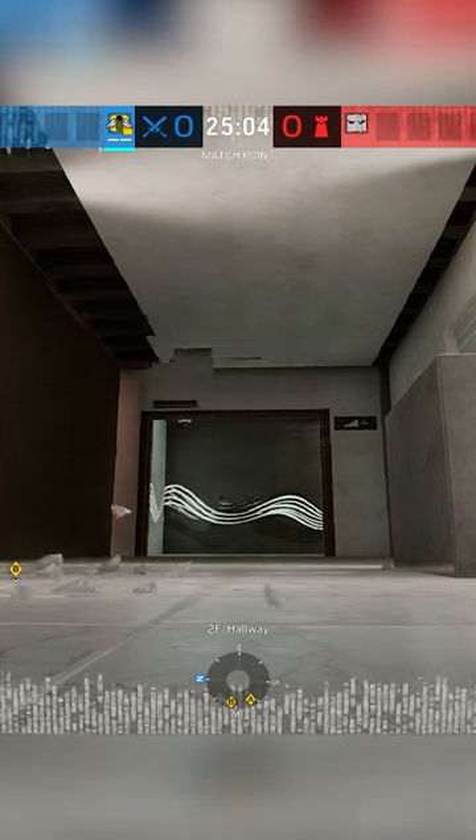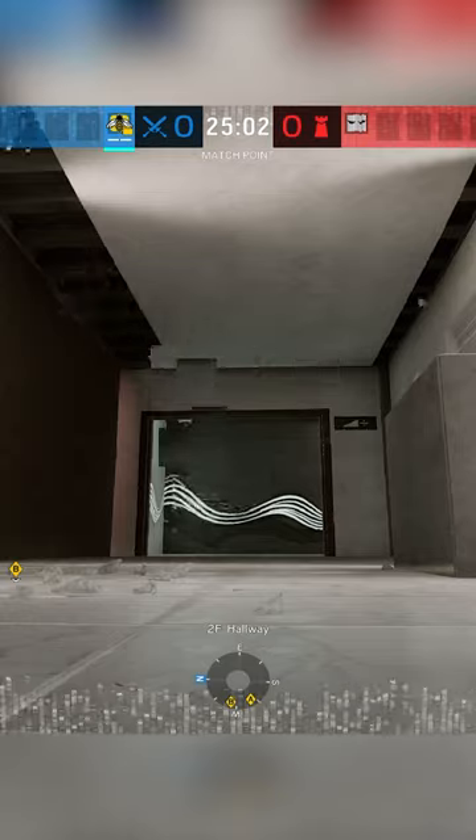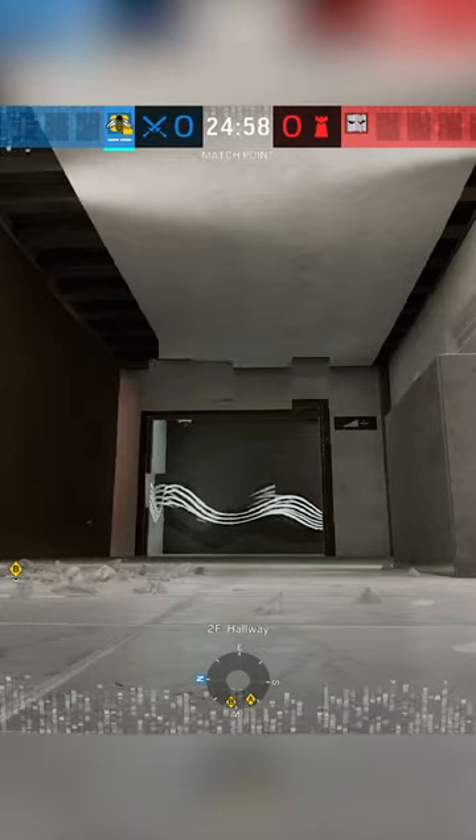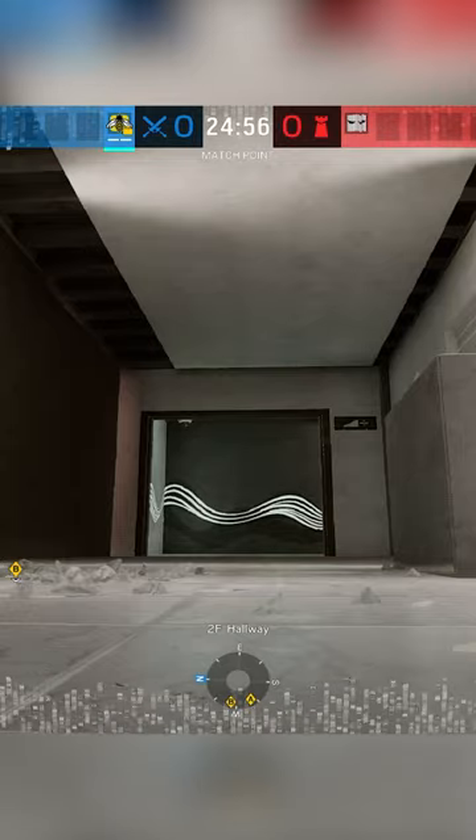Here Vigil is going to be shooting and activating his gadget at the same time. As you can see, there's a glitch effect. Now you won't be able to see this glitch effect unless you're really paying attention. Another cool thing I noted is that whenever he reloads, his magazine falls out.